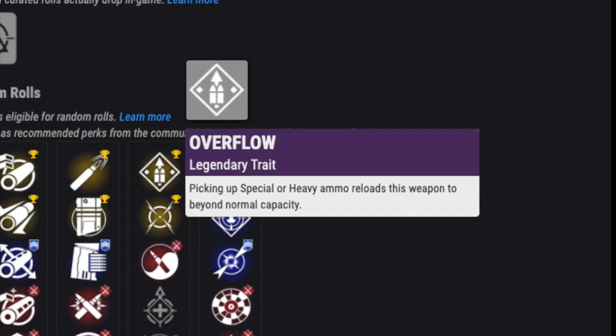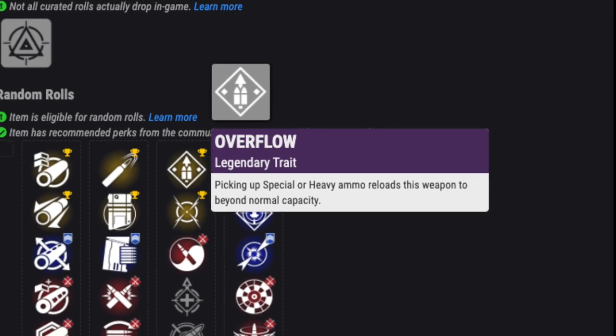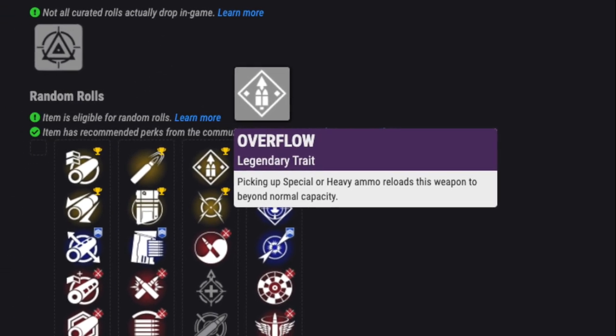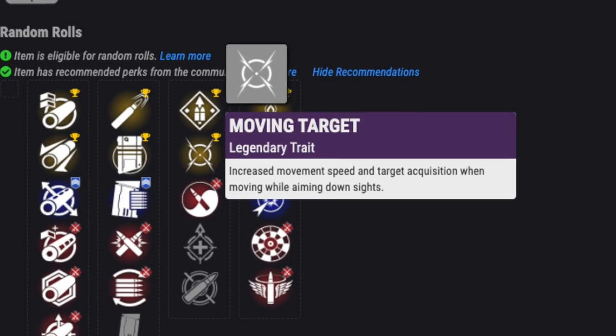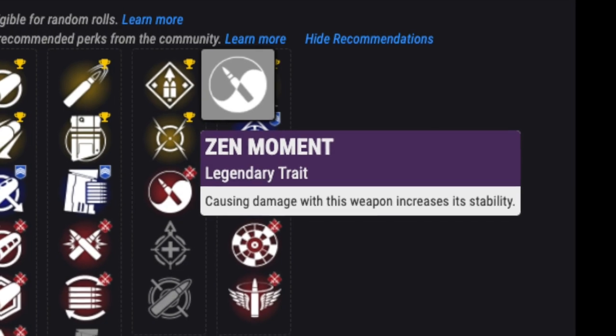In the next slot: Overflow will overload your mag when you pick up heavy or special ammo — solid in PvE. Moving Target adds movement speed and target acquisition when you aim. Zen Moment is nice for adding stability as you do gun damage, and Dynamic Sway boosts accuracy the longer you hold the trigger.